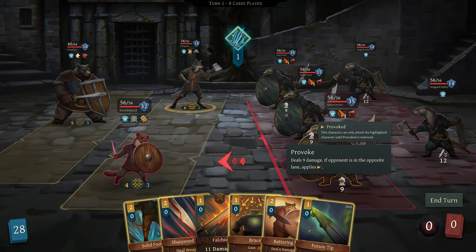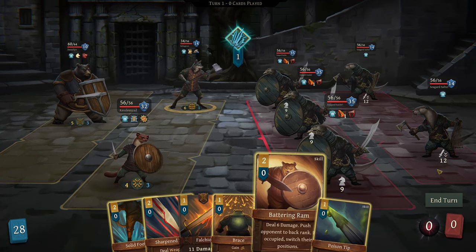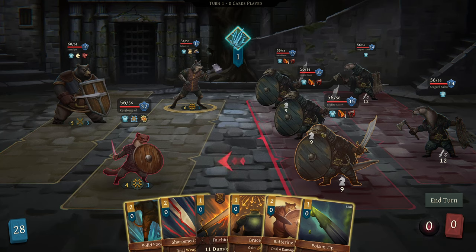So provoked means we can only attack the adjacent creature from us. What do we have in hand? Battering - we can shove someone back or switch positions. Applies 30 Salter's Net. Damage dealt to a character with Salter's Net is consumed by the net's attack until it reaches zero. So if they put a net on us for 30, we have to deal 30 damage to that net before we can attack other things, which is going to be a pain.